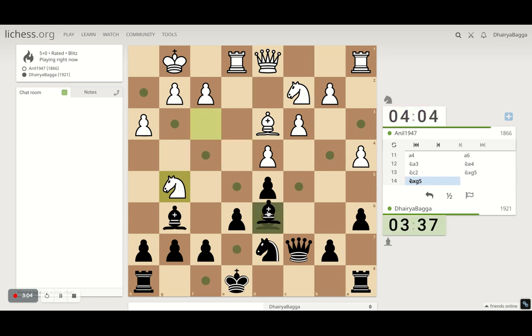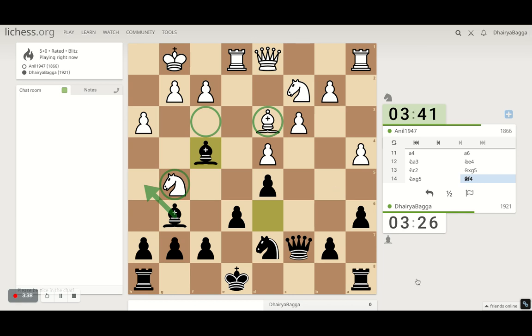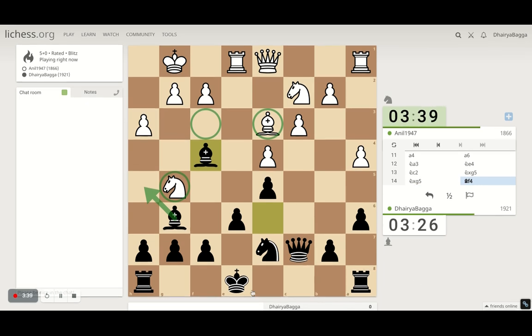Now we can probably give a check at random and then attack his knight, or let's just place our bishop over there attacking the knight. If knight back, we can probably play bishop to h5 as well. His queen is important defending the bishop — if he moves the queen, he could lose the bishop. So we're in a good position; we can castle either side of the board, but it's not required right now. People just generally hurry into castling, which is not required.